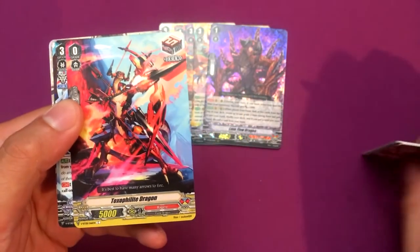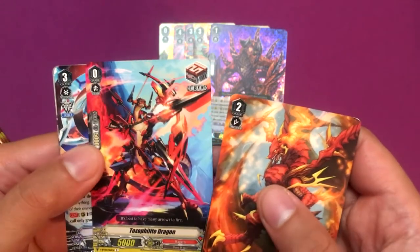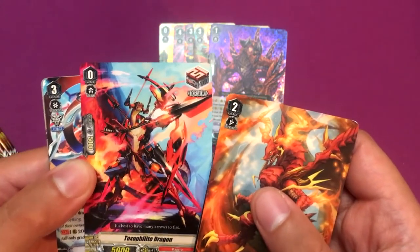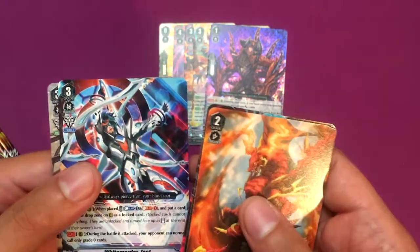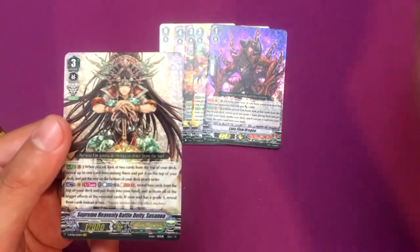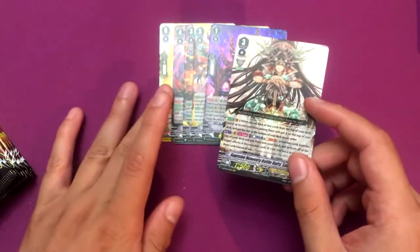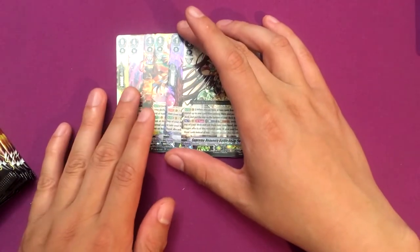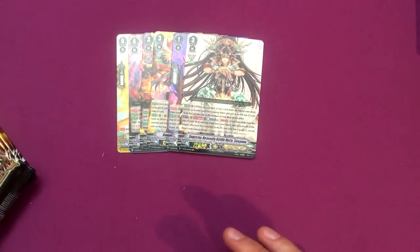Toxa Fill the Night Dragon — a really cool draw trigger card, it just looks better than the other one. Jacked. And here's our vanguard rare: Supreme Heavenly Battle Deity Susano, which is cool because I really liked him in the G era. I think this is like my favorite Oracle Think Tank boss unit essentially.